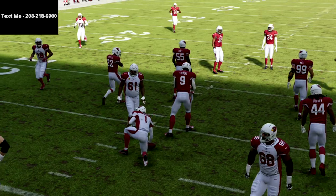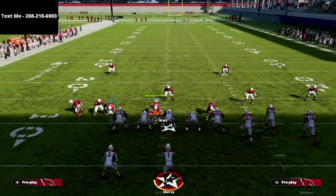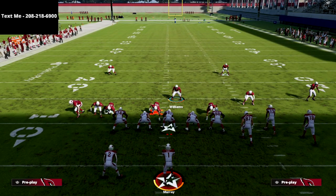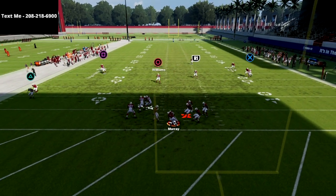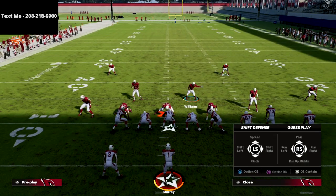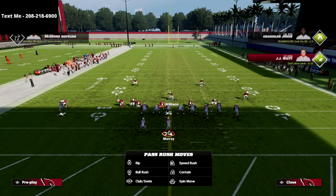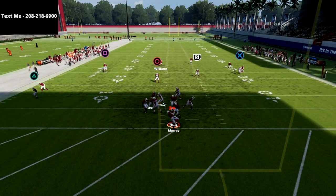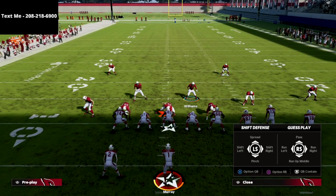Another way to set this same blitzing concept up is to click onto this linebacker right here in the middle and just stand right there. At the snap of the ball, it makes the pressure even more consistent than it already was. So again: shift your defense to the left, global blitz your linebackers, crash your D-line to the middle of the field, and stand right here — it's a really simple pressure to the left side.